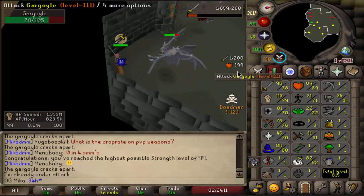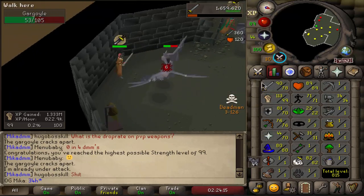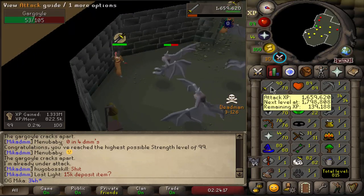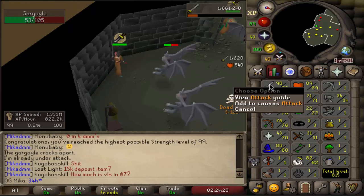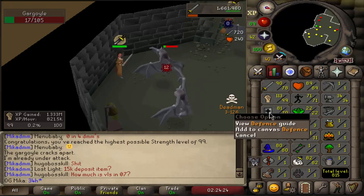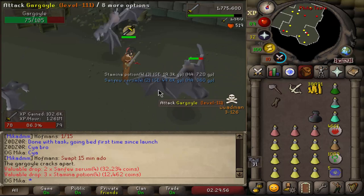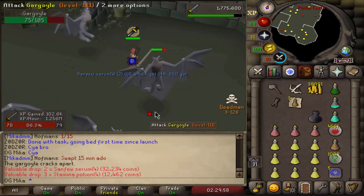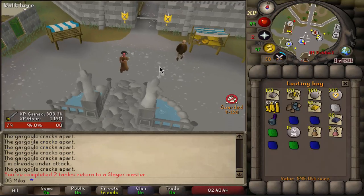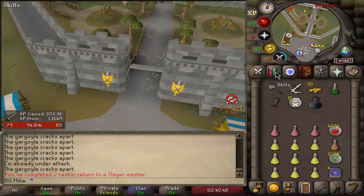I'm planning on finishing this task before I get myself a Strength cape. It's gonna be interesting to see how long it takes to finish off 99 Attack, and then obviously 99 Hitpoints in the process, and then the last one will be Defense. Stamina Potions and Sanfew Serums — very nice supply drop. Gargoyle task completed for 600k. We're almost 80 Attack.